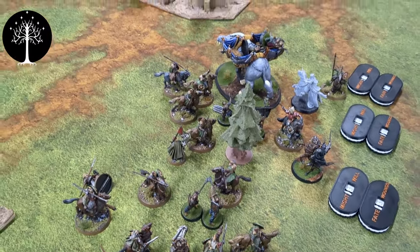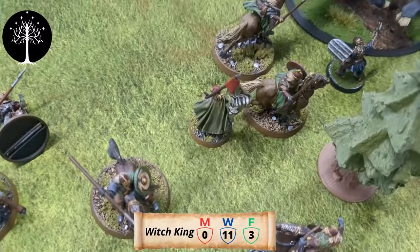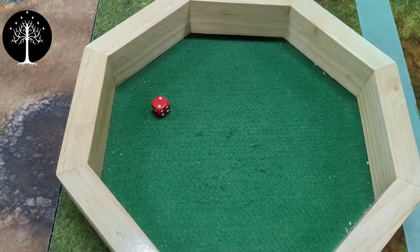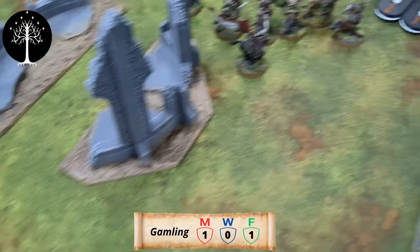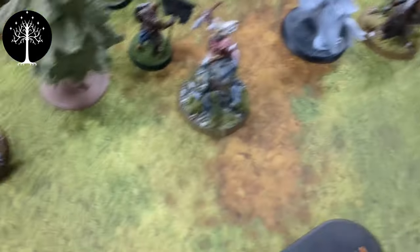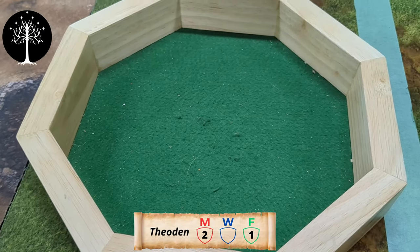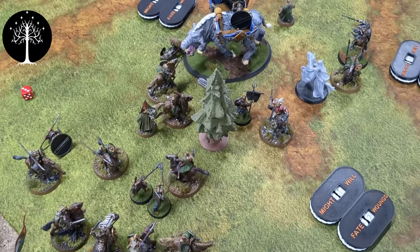The Witch King is going to try to Compel Gamling, throwing two dice looking for a four. We re-roll because of the Crown and get the four — he uses his Will and gets it. Then the Mouth throws a Transfix into Éomer with two dice, needing a three. We get a six, use the last two Will, and Éomer fails his resistance — he is transfixed.